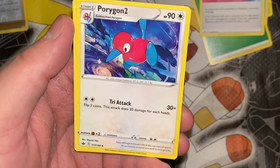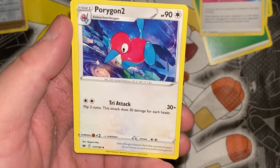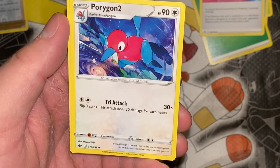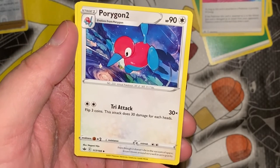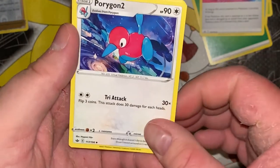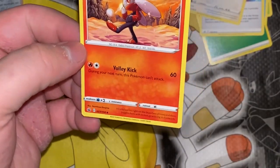Porygon2 uncommon — that's pretty cool. Tri Attack: flip three coins, it does 30 for each heads, so it could do up to 90, which is not bad, but it also could do absolutely nothing — that's kind of risky. Even though it doesn't die in the vacuum of space, it can't move around well in zero gravity. Sounds like me on rollerblades — I get on them and then I get stuck, I can't move. I watch all these other people flying around the rink and I'm like, how?